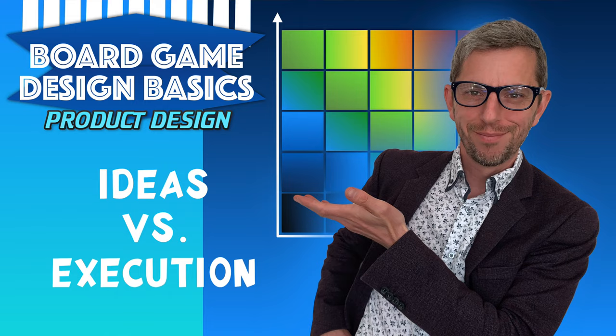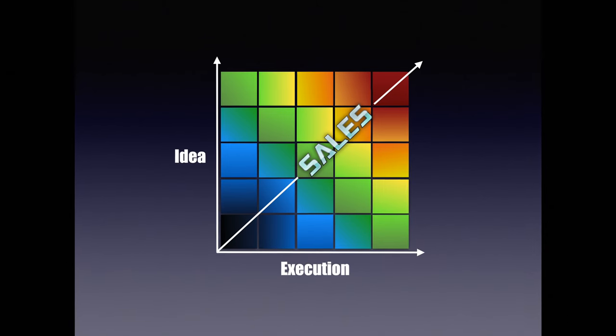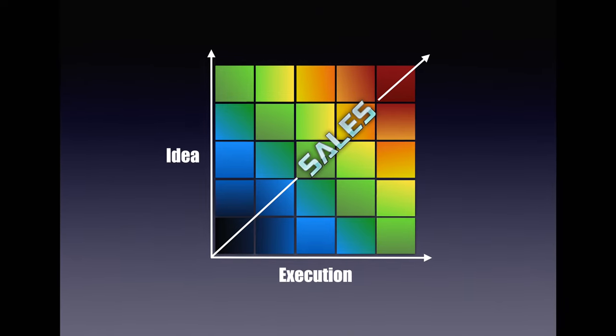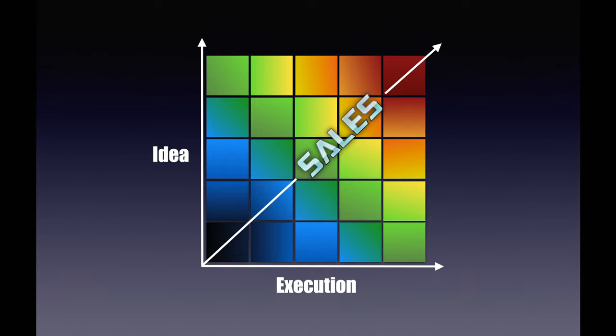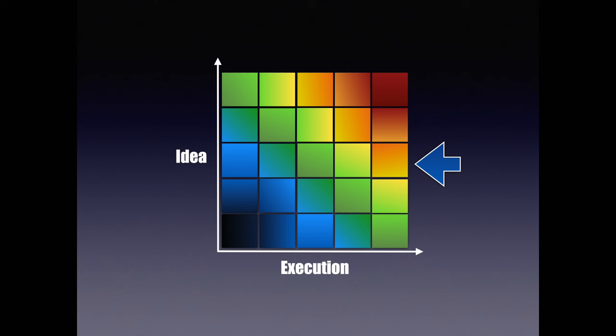Let's close with my idea-execution matrix. A great commercial product has an outstanding idea at its core, coupled with brilliant execution pushing it up into the warmer red or orange part of the grid. Flick of Faith is a mediocre commercial idea. For me and other flicking fans it seems like a brilliant idea, but I'm not sure we're representative of the broadest gaming market. For some casual players, the variety could be a little bit intimidating, and for some strategy players, it could all be a bit too chaotic.